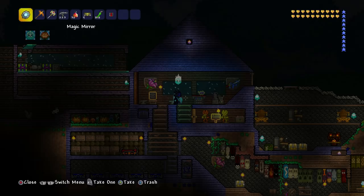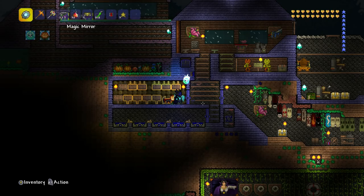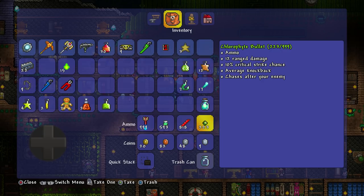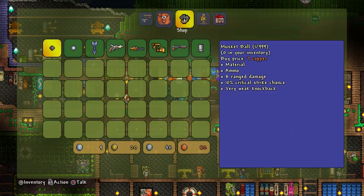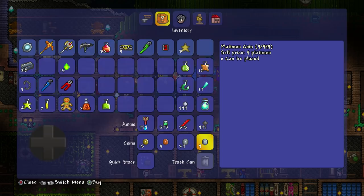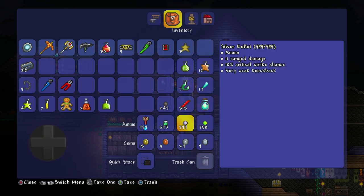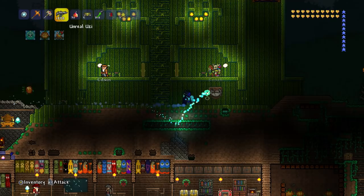Any accessories that boost your range are good, and you're going to need to bring a lot of bullets. At this stage of the game you probably won't have Chlorite bullets, so I'd really recommend buying normal musket balls. You can buy silver bullets if you want, but I'd advise using musket balls so you can upgrade them with either Ichor or Cursed Flames — depending on whether you're in a Crimson World or a Corrupted World. I think the Cursed Bullets do work a little bit better. I'm going to be using the Uzi today, but use any ranged weapon — the Uzi performs a lot better against bosses.